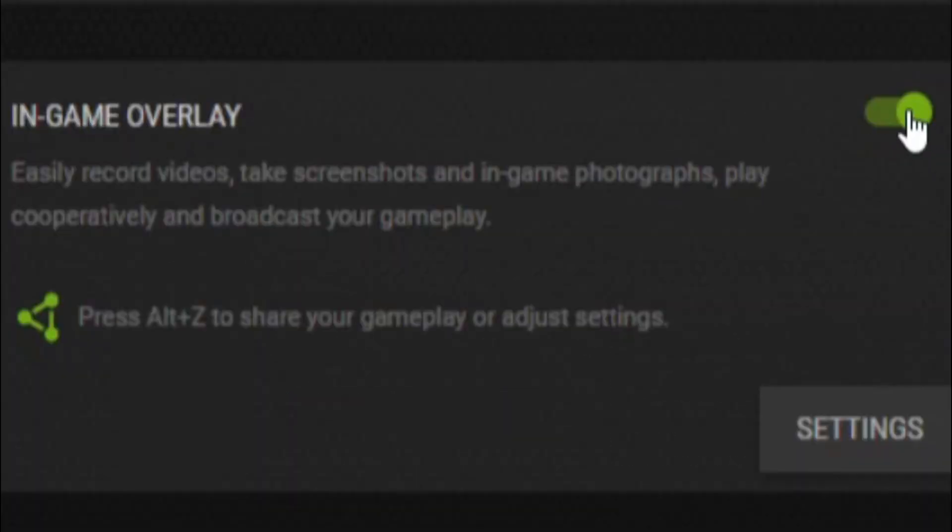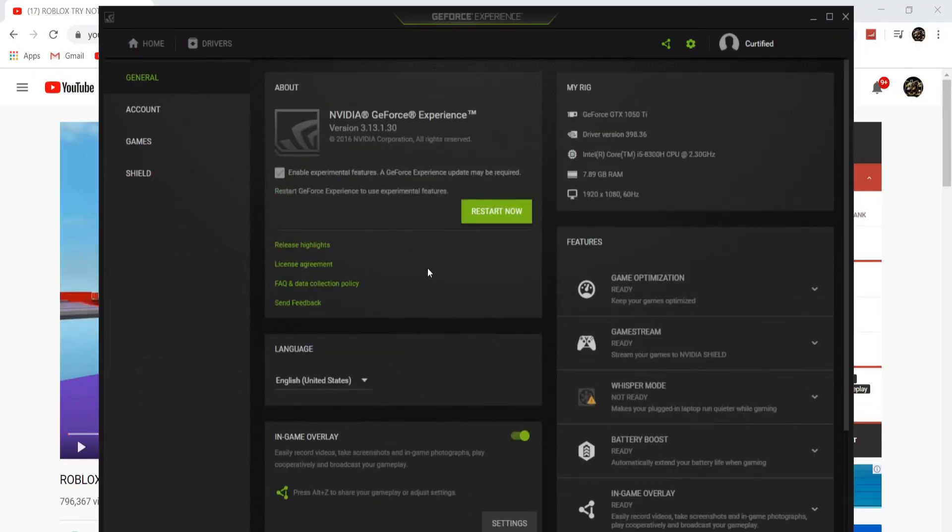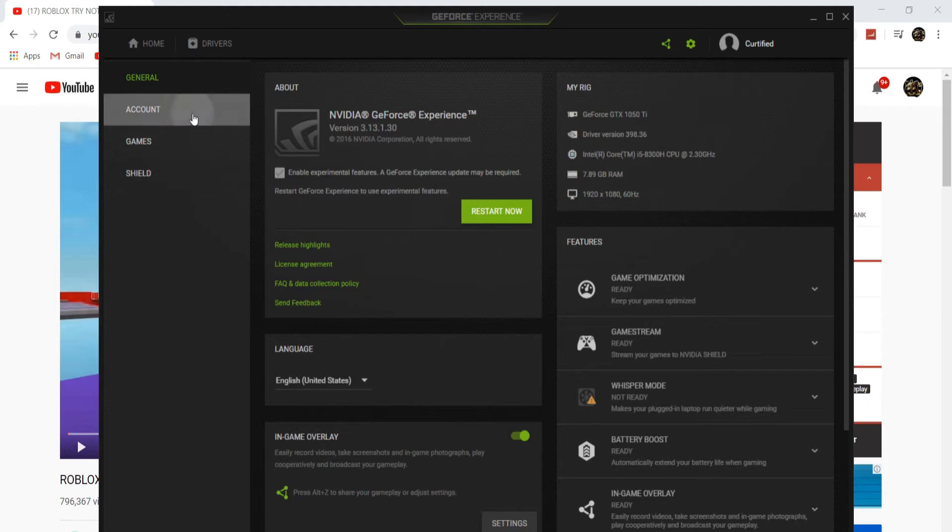If you go into Settings, you have to allow in-game overlay and it should be turned on completely — that's how you're going to record. Whenever you join a game it's going to pop up a logo and you can record with it. It's really easy. You just need to make yourself an account — that's something you really need to do because you can't use GeForce without an account.